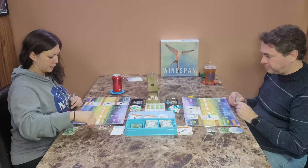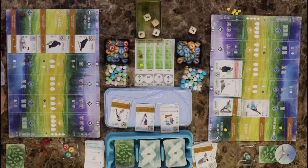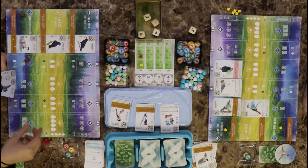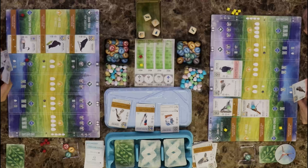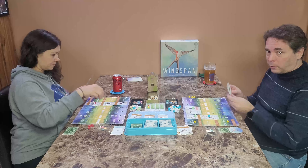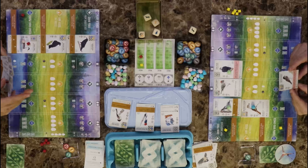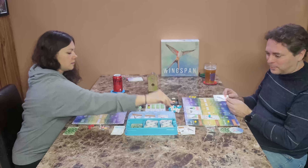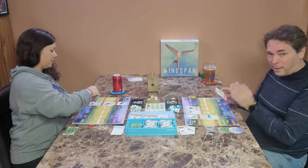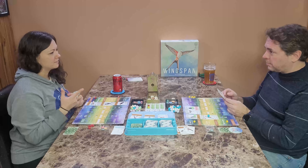I'm going to get some eggs going — put two eggs in here. You may go. I'm going to play another bird, this time a forest bird. I'll pay two of any food, but I don't have a mouse — it was the only food I discarded at the beginning and I needed it. So I'll discard two instead. I played a Common Raven.